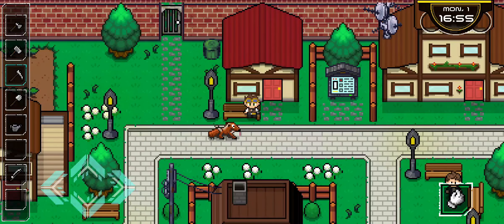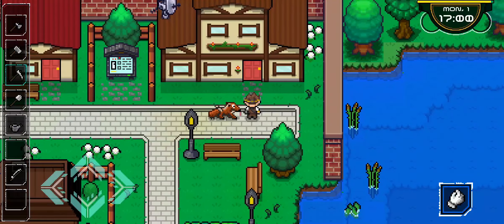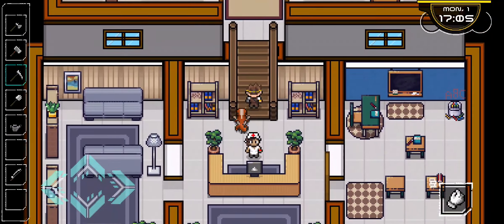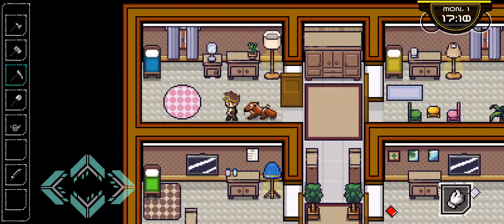I'd like to show you the different relaxing parts of the game. Every single chair is going to be sittable, and you're also going to be able to recover a tiny amount of energy from it. The game's energy is similar to most farming games where you only have a finite amount of energy before you have to sleep or you pass out. I'm going to show you sleeping and sitting.